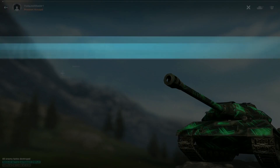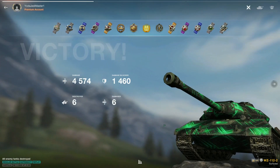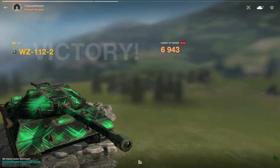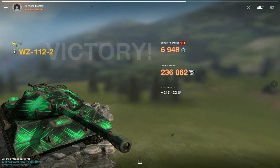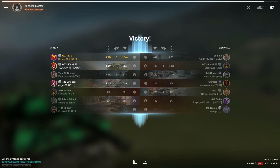Let's take a look at the final results: 4574 damage, 1460 block damage, and 6 kills — good for a gold M. You're looking at 6948 XP and 217,000 credits. Nice job carrying that team.